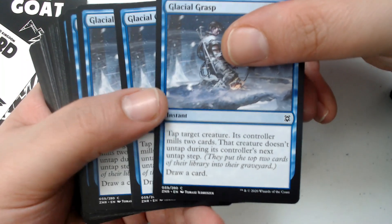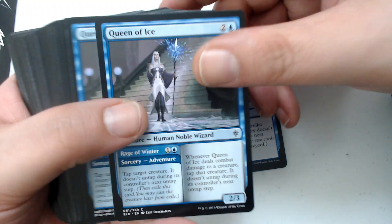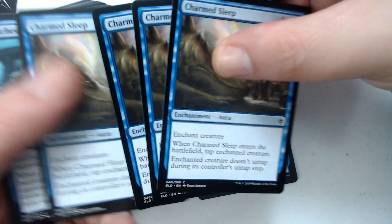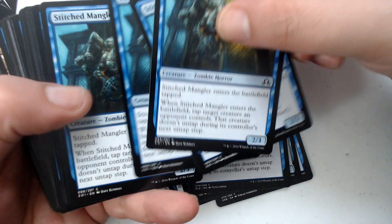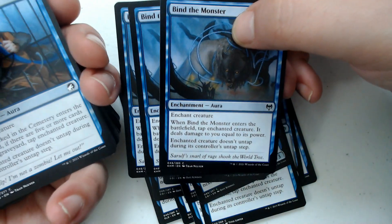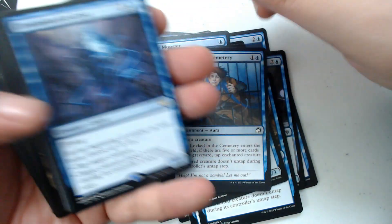We've got four Glacial Grasp. This is about tapping creatures, so Queen of Ice — three of those make sense. Charmed Sleep, four of those. Stitched Mangler, four of them. One Bind the Monster. The last pack I got didn't have any rares or mythics — these are cards from a lot of different sets. Locked in the Symmetry, three of those.